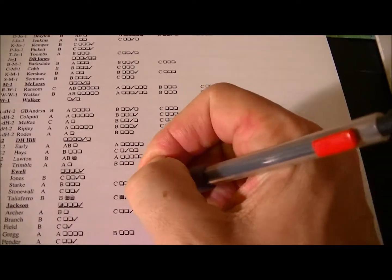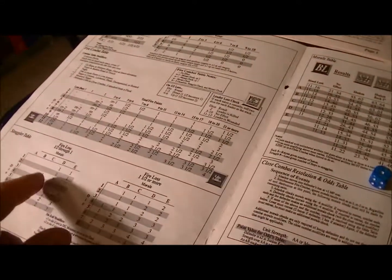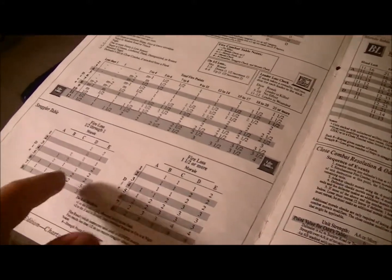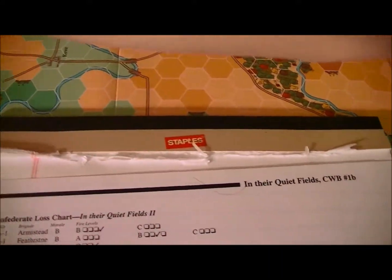Not quite yet. He's taken a hit also. This one matters — he's a B-morale, on the one table, but he gets a plus two to the die roll because he's a wrecked unit. He ends up at an eight, so he's going to straggle two. Now one of them comes off Talliaferro, but the other one is going to come off the Stonewall Brigade.